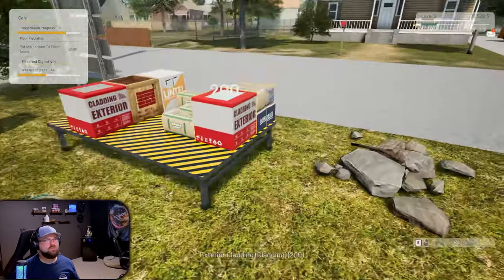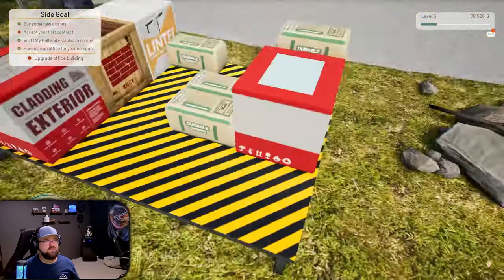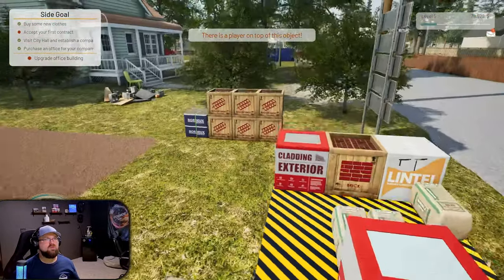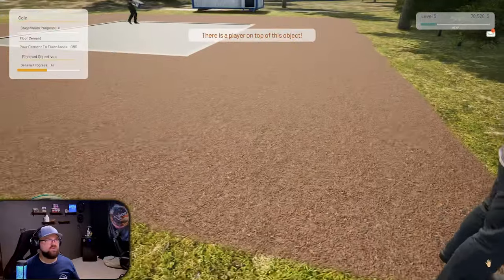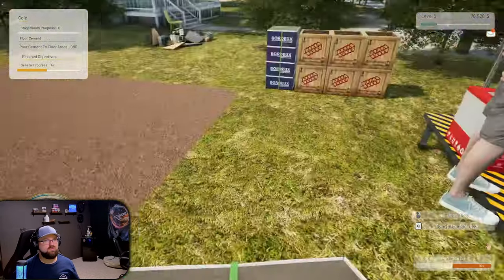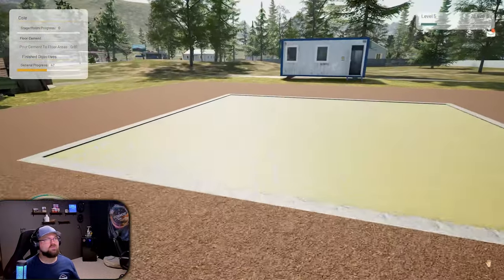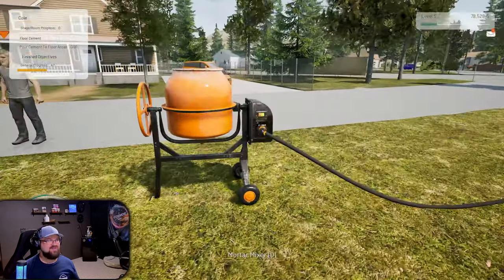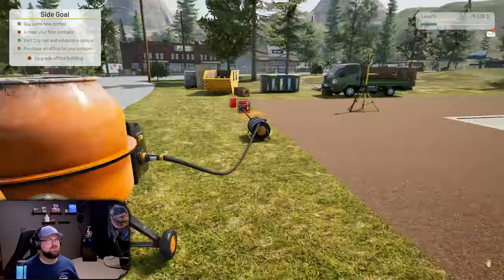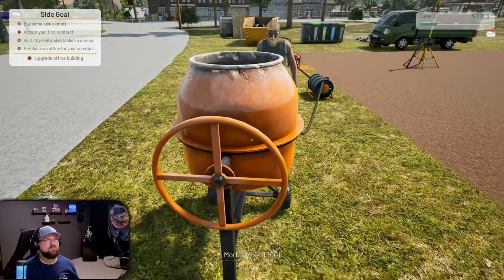Somehow I feel like we're short - oh, there's stuff here. Yeah, that's what happened with the rebar, so we had to actually stack it over here because it seems like it takes it in chunks. I'll just put that on the top stack. All right, four more cement to the floor area okay. How come I feel like we don't have enough cement? These squares don't take as much - it was taking like 15.